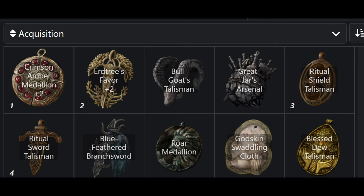For the talismans, the main ones I run are Erdtree's Favor, Crimson Amber Medallion, Ritual Shield, and Sword Talisman if I'm going 88 poise. Otherwise, if I'm going 109, I have Erdtree's Favor, Crimson Amber, Great Jar's Arsenal, and Bullgoat's Talisman. Due to the ladder rule set, you cannot have Godskin Swaddling Cloth in a Power Stance setup, you cannot have Blessed Dew Talisman, Blue Feather Branchsword, or Red Feather Branchsword equipped at the same time — you have to have one of those — so that does limit some of my talisman setups.